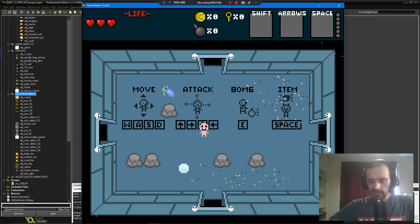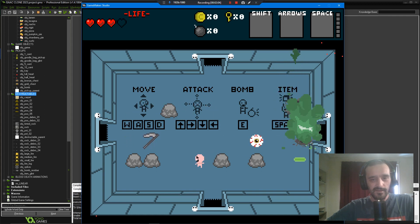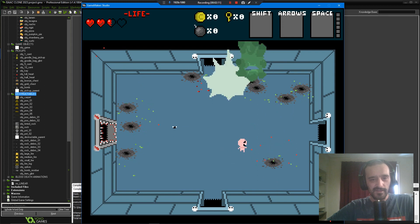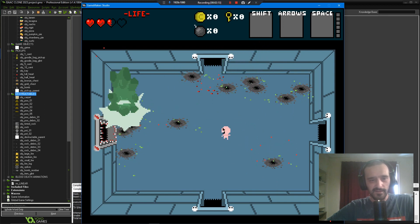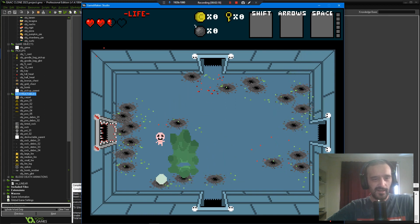It will stay right beside the player and spawn right close to him. This weapon here is going to be hidden in the game somewhere — I'm just using it to quickly deal with these enemies.